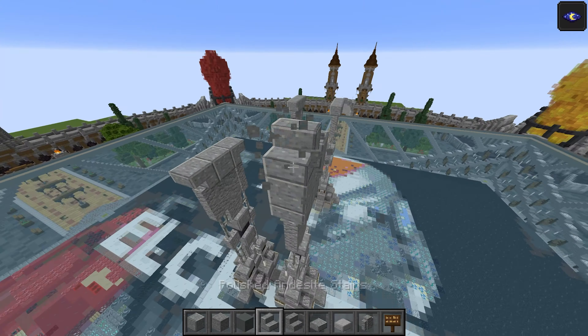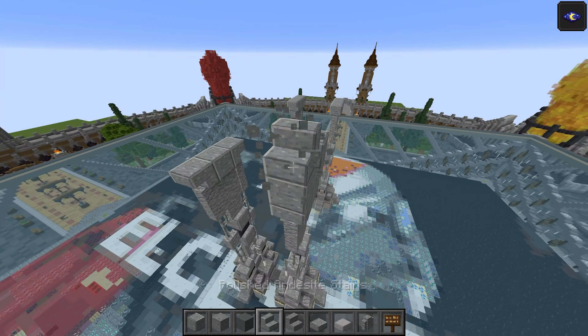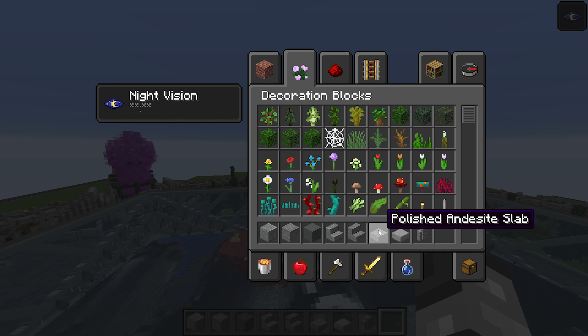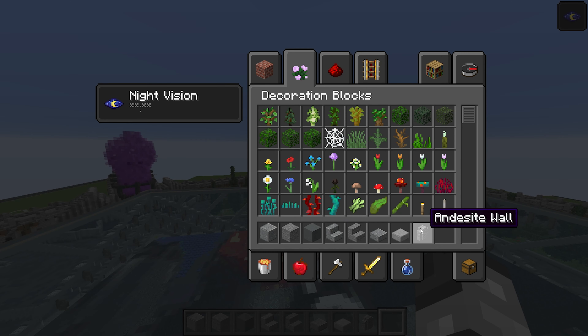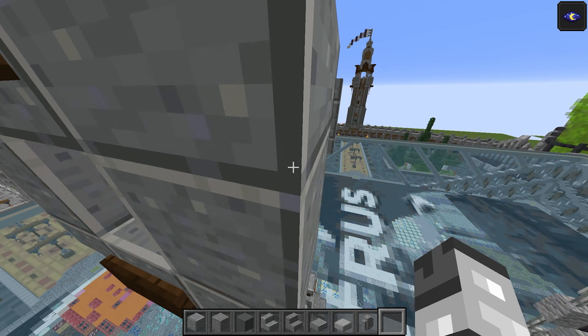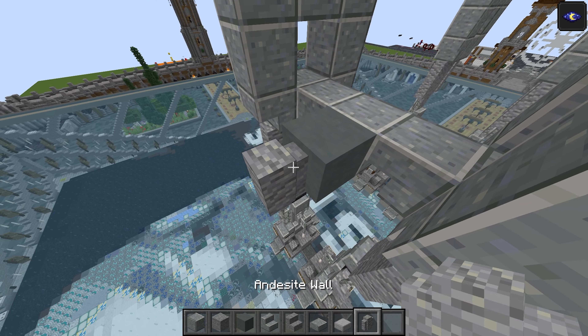This is going to be a dark oak sign on the outside of the top ones as well. Other materials you'll need are polished andesite, signed terracotta, polished andesite stairs, stone stairs, polished andesite slab, smooth stone slab, and andesite wall. Going to the back, do a stair there, stair there, and then polished andesite in the middle. Take the signed terracotta — one — and then andesite wall just goes there.